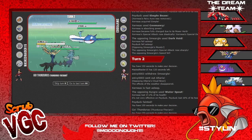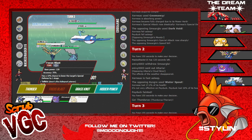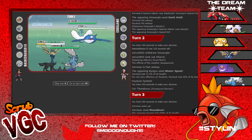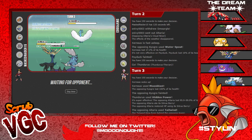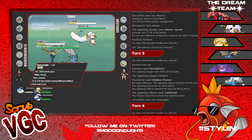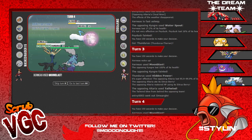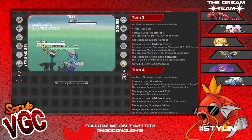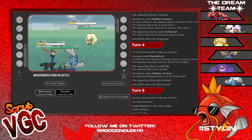Thundurus with Choice Specs outspeeds my whole team, so I gotta Moonblast that Kyogre and hit Altaria with Empowered Moonblast. Woke up - down goes Kyogre! Altaria takes some nice damage - Citrus Berry, Tailwind. He brings back Smeargle, I'm gonna double into Smeargle - Moonblast and HP Ice on Smeargle. This is where I wish I had Dazzling Gleam - Smeargle goes down! Out goes Whimsicott, Moonblast again, HP Ice on Whimsicott - and they forfeit! Yo, love this team so far!